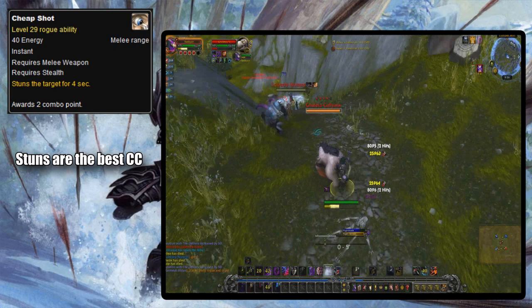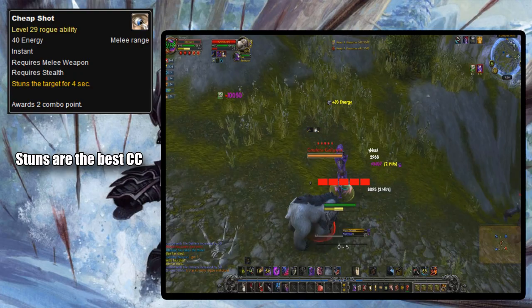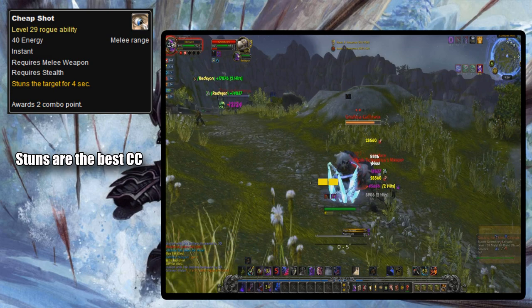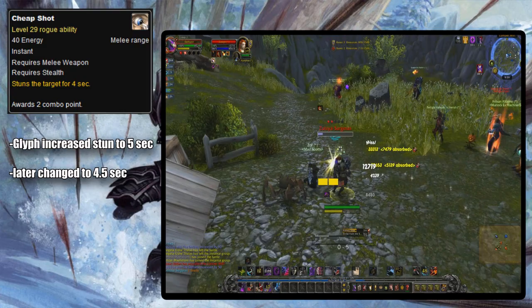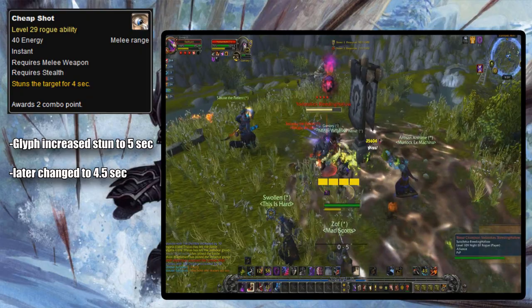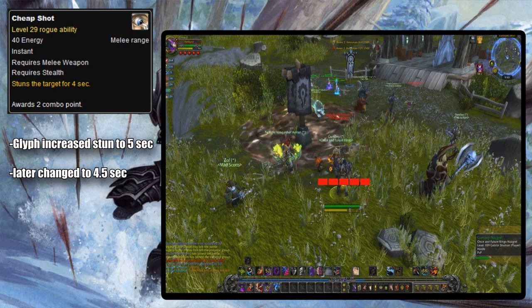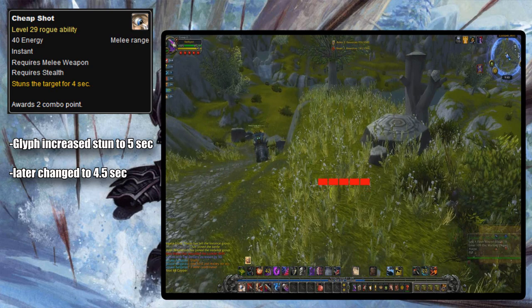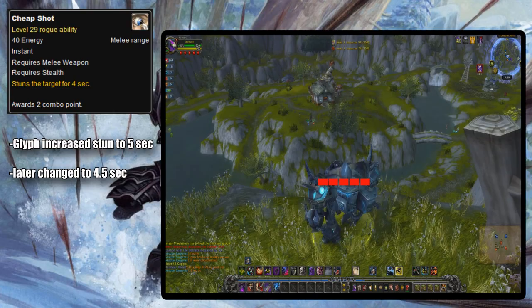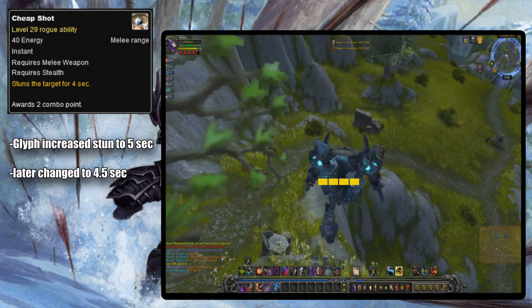A four-second stun was and still is just a really good way to start a fight — stuns are arguably the best form of CC since they stop the character from moving and using abilities while not breaking from damage, and it gives two combo points to boot. In Mists, rogues got a glyph that increased Cheap Shot's stun duration by one second. This was around the time all stuns were made to share diminishing returns with each other, so rogues could no longer Cheap Shot into a Kidney Shot for a ten-second stun. Because of this DR change, people started ignoring Cheap Shot and using one of the other openers in PvP to get a full six-second Kidney Shot instead. The glyph was eventually nerfed to only increase the stun by half a second, staying that way until all glyphs were removed in Legion.